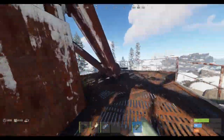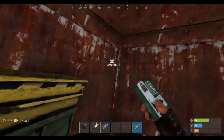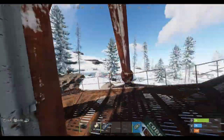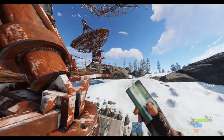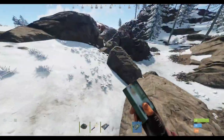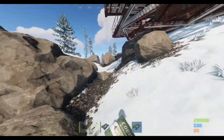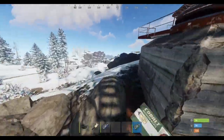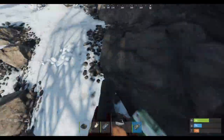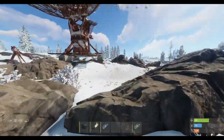There's a recycler over here — easy to throw some stuff in and get some scrap. And if you have a pistol or whatever to research, just jump over there and research it. There are food crates laying around here too, so if you're hungry or thirsty you'll be able to get that. That's how to do the satellite dish puzzle.